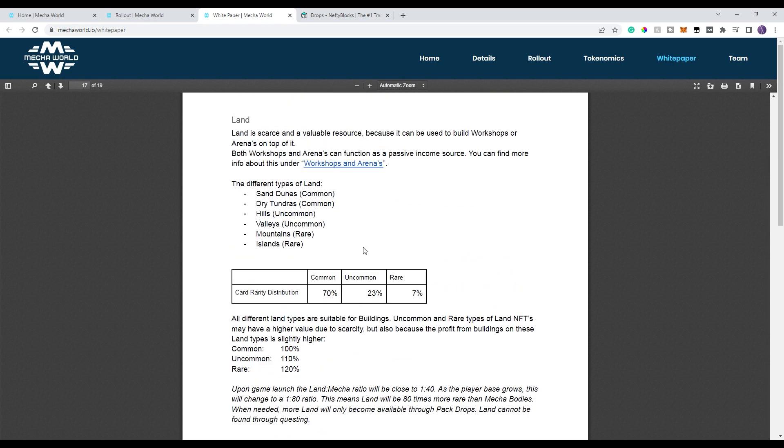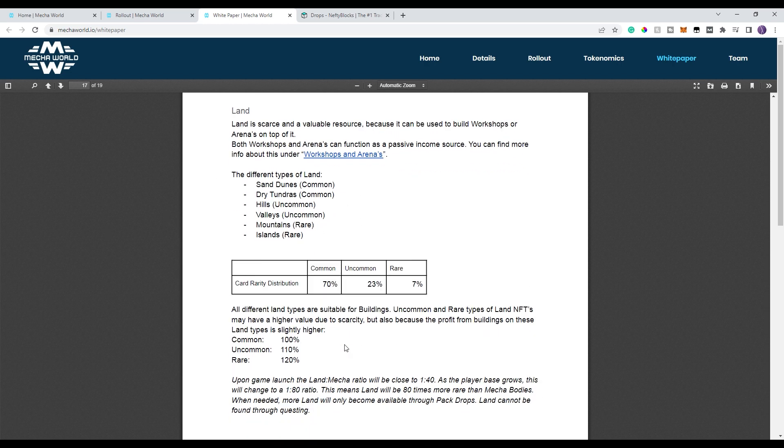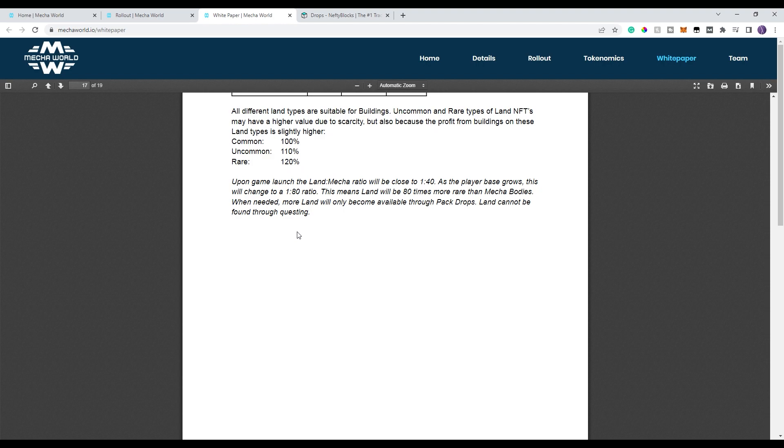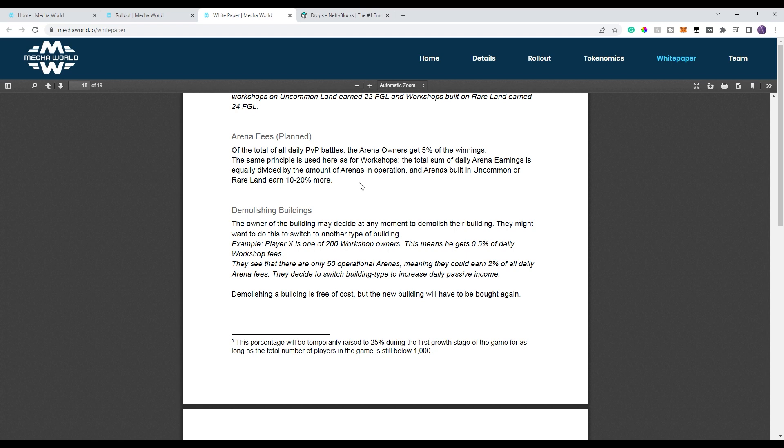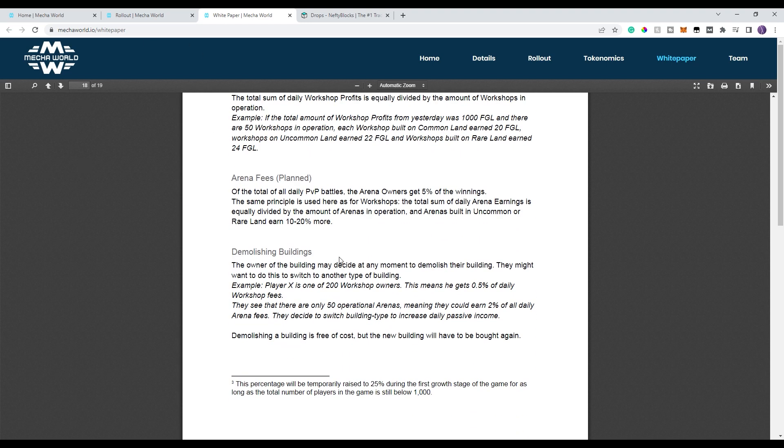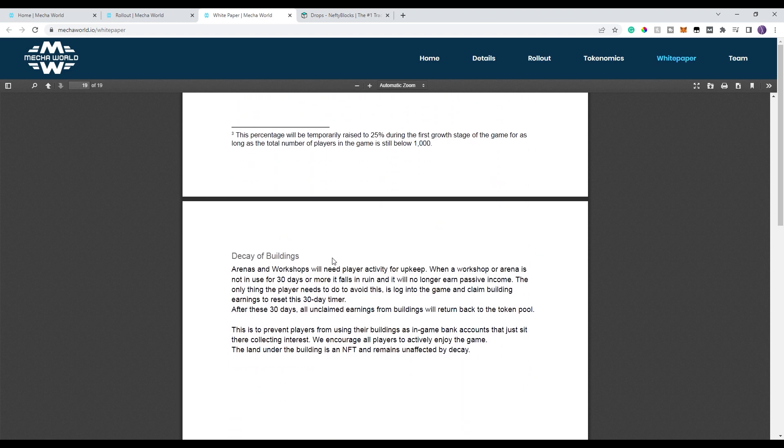One last thing I wanted to show you — as I mentioned, the lands. You own the lands and you have the ability to build on them. They come with different rarities. You have the ability to build on these lands, from arenas to other buildings — there's a workshop. One thing I wanted to note: buildings do decay over time, I think within a 30-day span. So you have to do upkeep on your buildings, otherwise they will be demolished and you'll need to go get new buildings. It's another unique touch that also adds to the burning mechanism, which we all love.